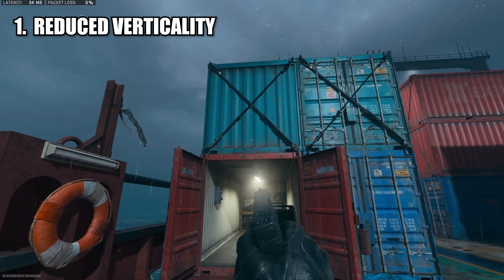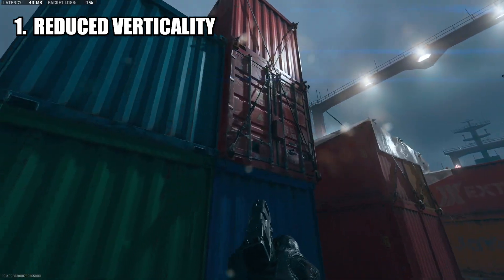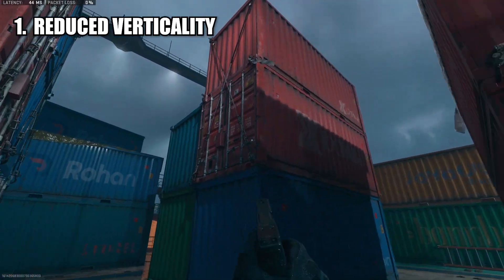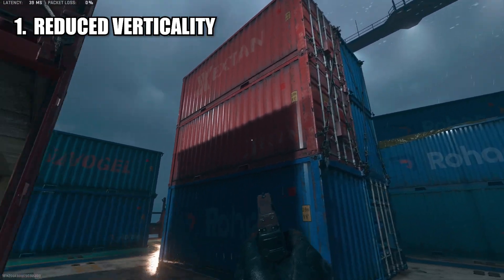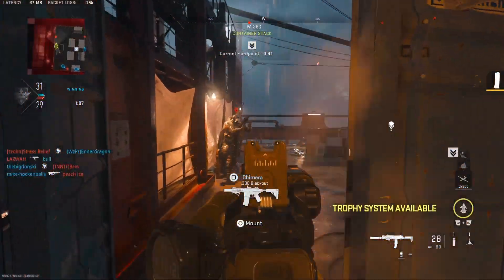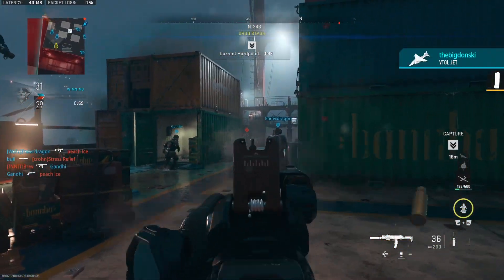A major change with this release of Shipment is the reduced verticality of the map. You can no longer climb on top of crates like you could in Modern Warfare 2019 and Call of Duty Vanguard. This results in strictly boots-on-ground gameplay, where you no longer have to worry about people jumping over you or shooting you from above.